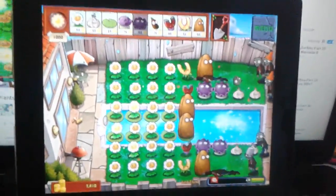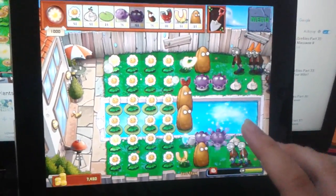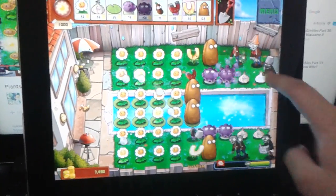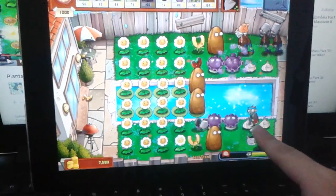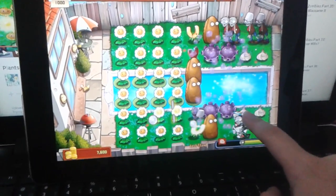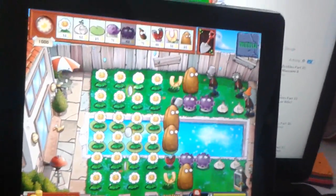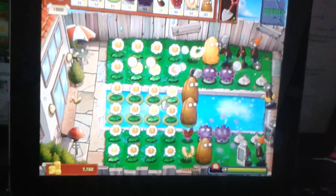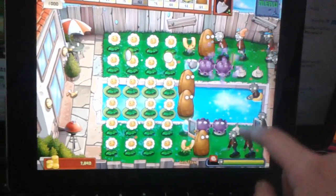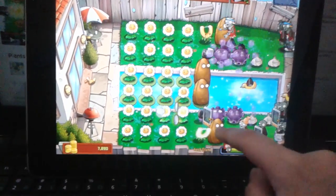You can just sit here and watch the money roll in, but one thing you always have to pay attention to is the garlics. Also pay attention to the tall nuts, because the javelin zombie will jump over — and if you put a gloom-shroom or magnishroom there, it will get eaten pretty quickly. Since it jumps over, it will eat another garlic and go back to that row, which is where you want them.